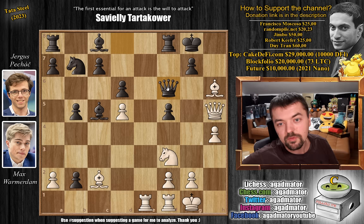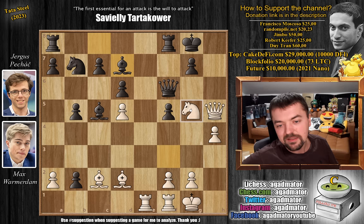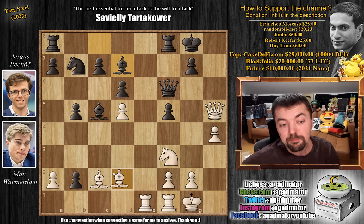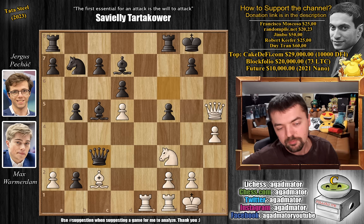We have queen to f6 — now the bishop is in trouble and you have to move it. Bishop back to d2, and this is also a spectacular move, as you will soon see why. Bishop to d7. And now the problem is if you play knight to g5, then queen to h6, and you are not checkmating the black king. So here, bishop to c3 by Max — absolutely spectacular. The point is if queen captures on c3, then knight to g5 and you can no longer defend against checkmate.